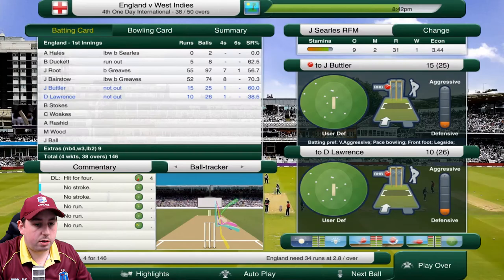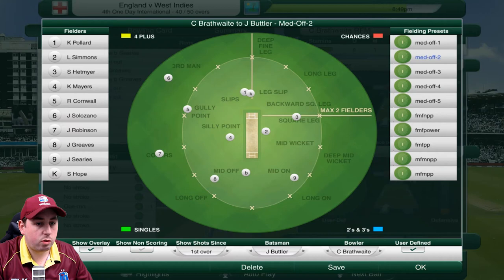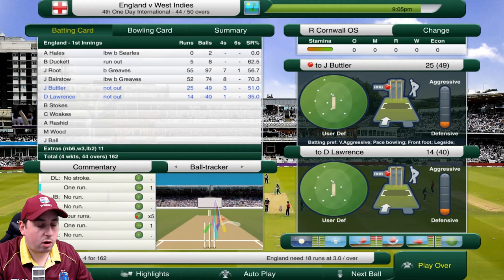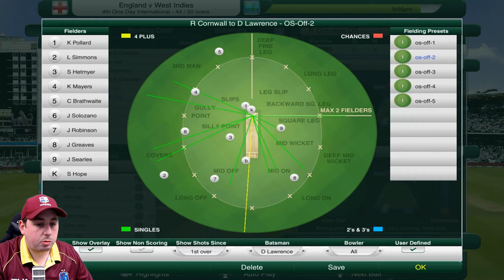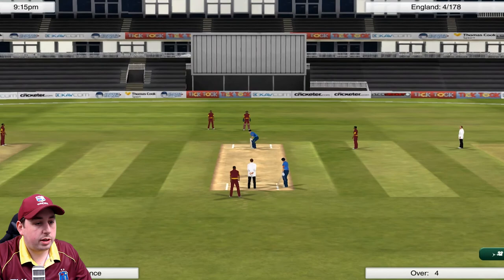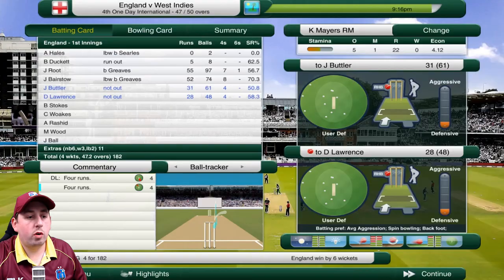Searles has also used all his permitted overs. Brathwaite will now come back, but we need a wicket. We're going to have to rely on Cornwall as our off spinner. Cornwall gives up nine runs in that over. It looks like England are going to win — they need two runs at 0.7 an over. Myers into Lawrence — and Lawrence tips that off, a lovely shot to the boundary. One bounce for four and England pick up another win by six wickets.